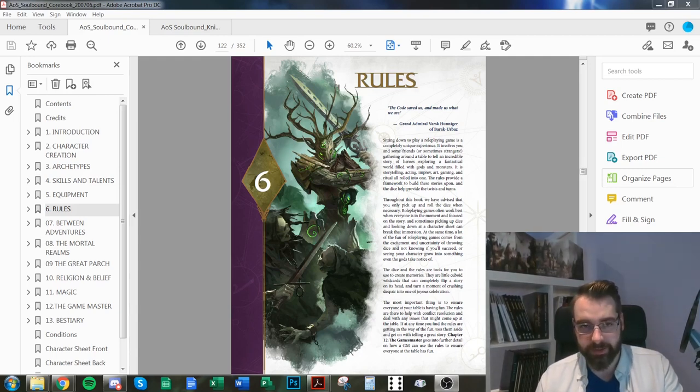The core of Soulbound is tests. Any time you come up against something where the outcome is uncertain, the GM will probably ask you to make a test. The GM will set the difficulty — the DN, the difficulty number of the test — and you'll have to try and equal or exceed it.